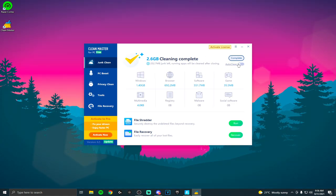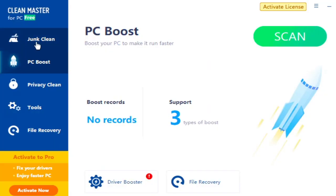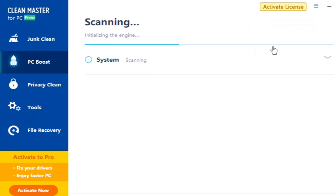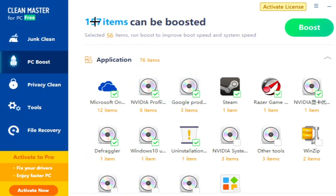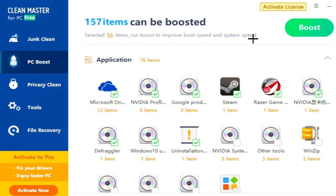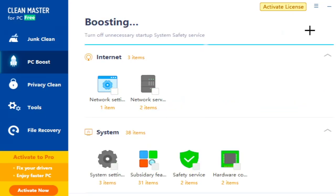Make sure to do Junk Clean regularly for the best storage and performance on your PC. Next is PC Boost — it's similar to Junk Clean but this one actively boosts your system. Press Scan and it's going to scan for anything that can help your PC in game. We have 157 items that can be boosted to improve boot speed and system speed.